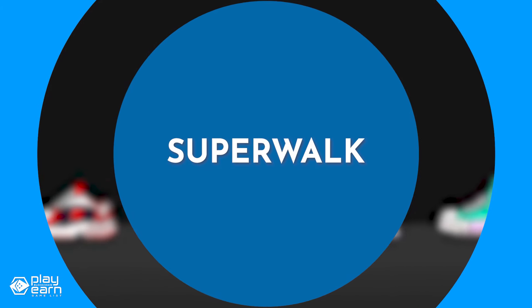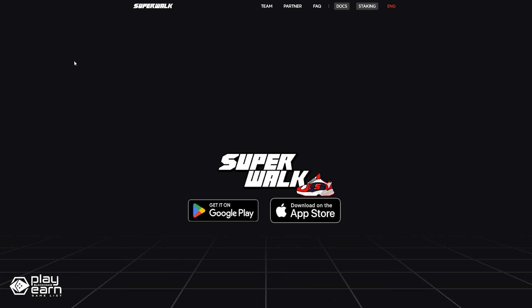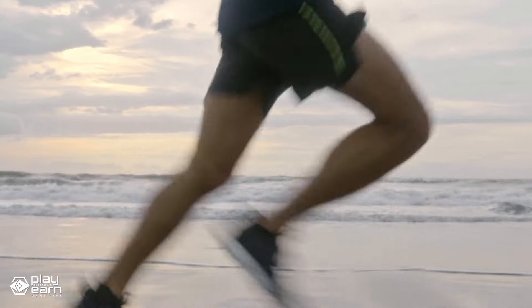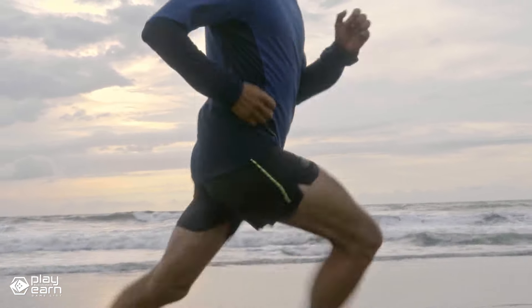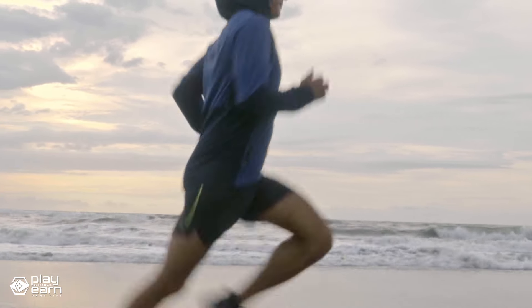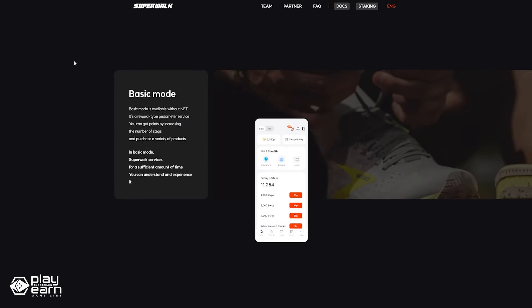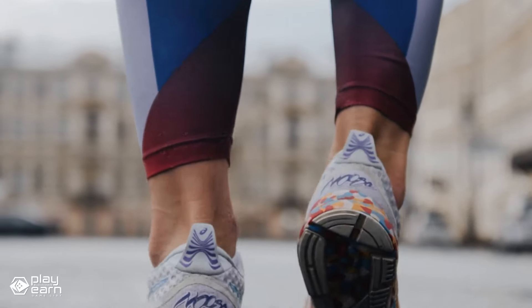The next game on our list is Superwalk. Superwalk is a move-to-earn fitness game being built on Klaytn. It is a blockchain reward-based move-to-earn service that allows you to accumulate coins just by walking. Superwalk has two modes: basic mode and pro mode. In basic mode, you don't need to own any NFTs — you just need to download the app and start walking. You will earn Walk Coins, the native tokens of Superwalk, based on your steps and distance. You can use Walk Coins to participate in community challenges, raffles, and exchange them for real-world rewards such as gift cards, sneakers, and more.